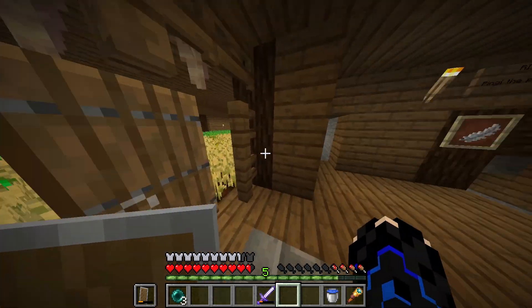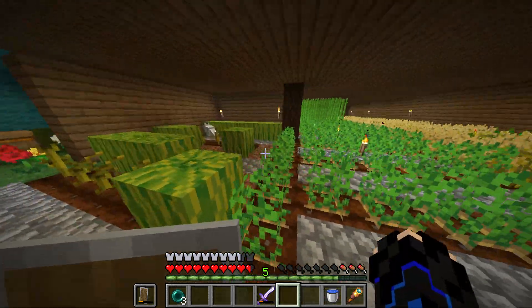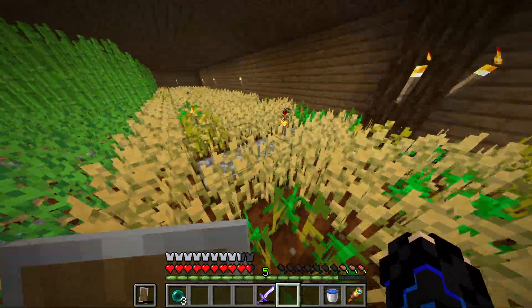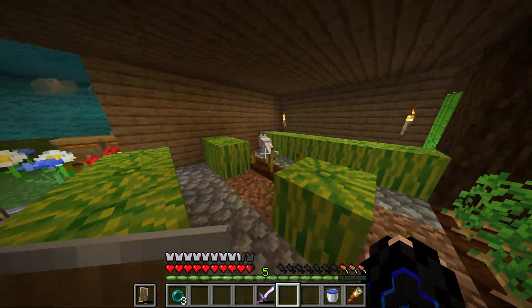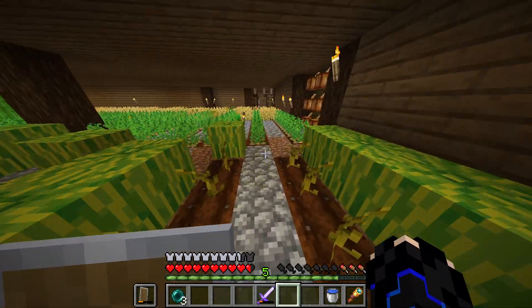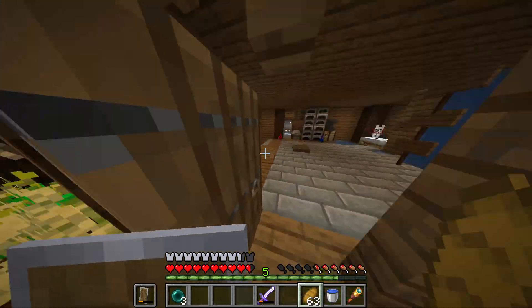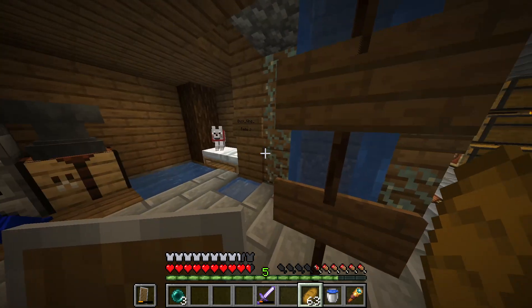Here's his jukebox — he keeps CDs over there. A really cool part is his cocoa beans. He has some watermelon, and potatoes, wheat, and sugar cane. There's also a chicken. Here's another dog. The bees are in their hives right now — they're not out because it's night.